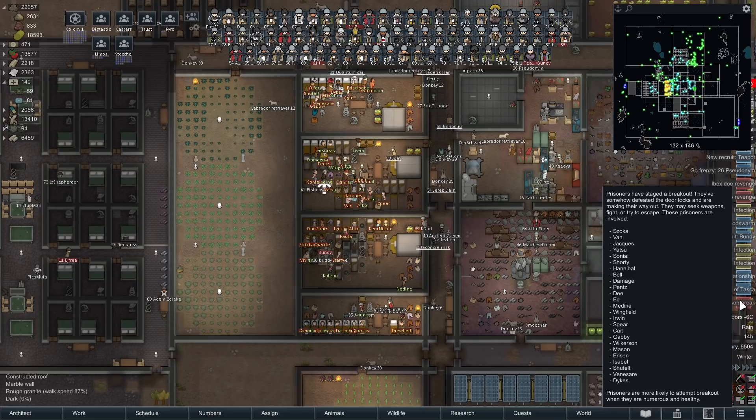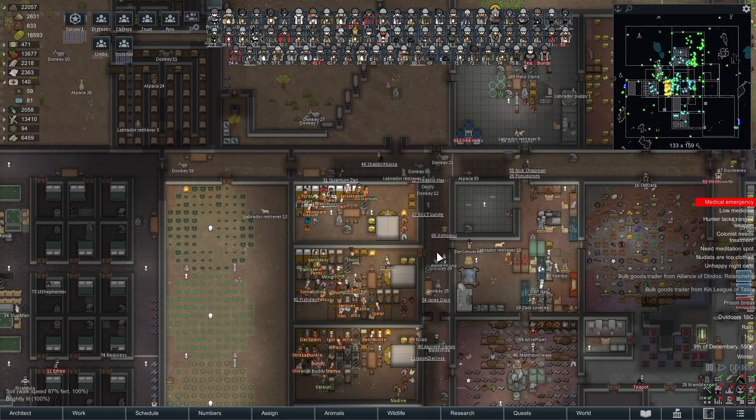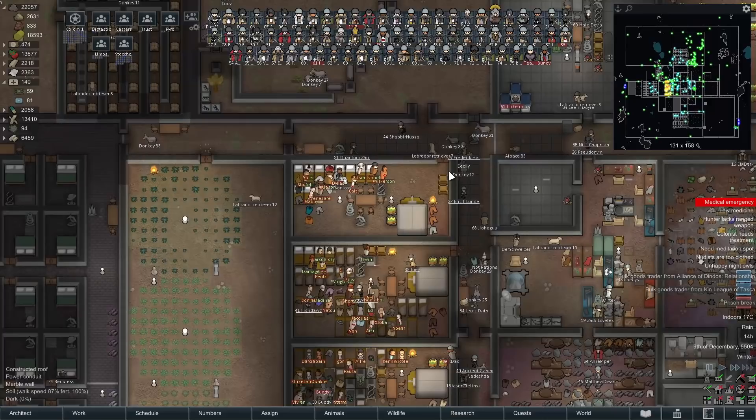We have a little bit of a problem — by a little bit of a problem, I mean a prison break. And by a little, I mean 25. 25 prisoners are trying to escape. I thought about this for a while and said I'd save it and leave it till morning to deal with. Well, I'm here now and I have no idea how to deal with this.